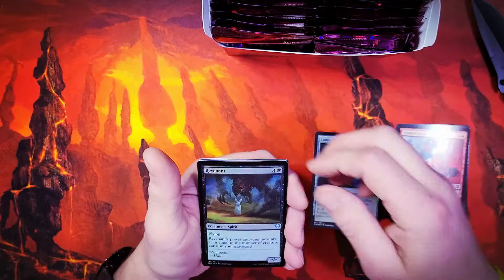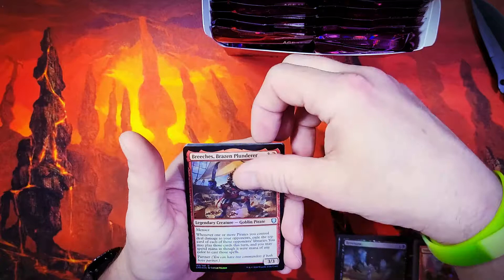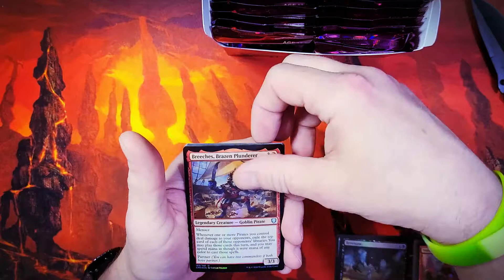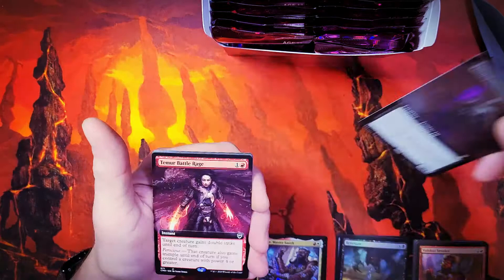We've got a Codex Shredder, a Revenant, and a Breaches. I like to keep my legendaries separate — we've got a Revmaster Smith. And I believe our next one should be our full art — yes, Elvish Dreadlord, full art foil with encore ability. Very cool. And the next one is non-foil.